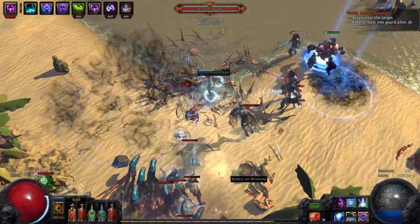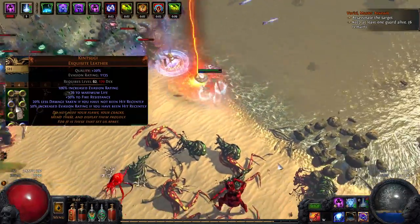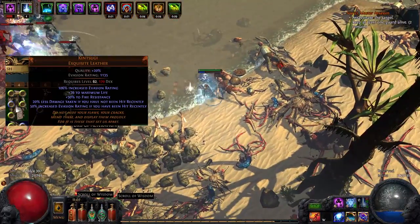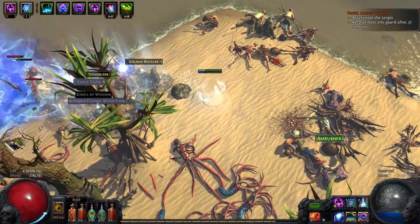The amulet is very bad and the belt is okay. So those are my items — as you can see a lot more can be improved. I might try using Kintsugi armor but I don't have enough dexterity, and also I don't want to spend currency to five-link it.